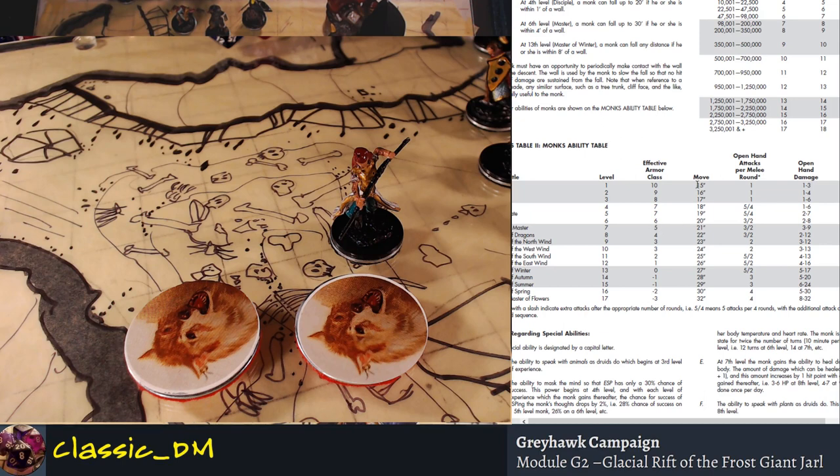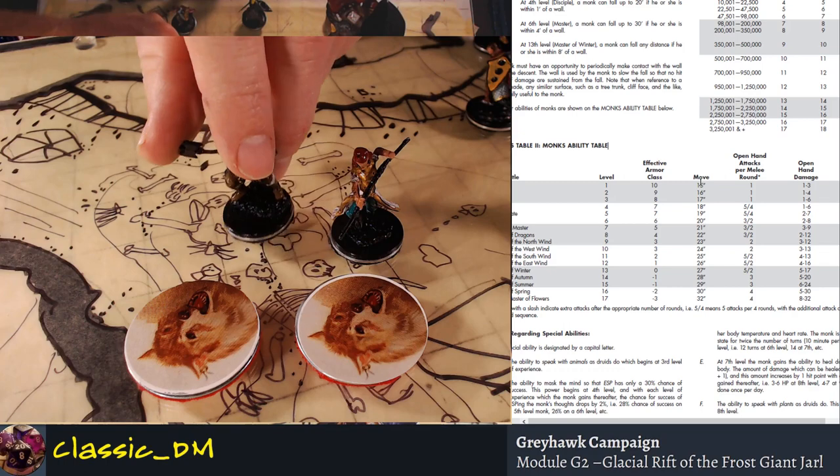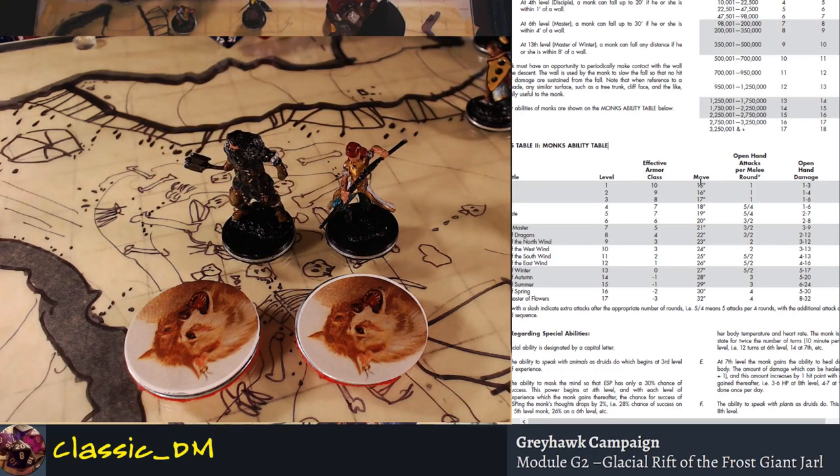Your movement speed is insane — better than anyone's movement speed in the entire world the moment you roll a monk. Human movement rate is going to be 12. You're going to be able to outrun a frost giant at level one, outrun a dire wolf at level two. In combat, especially using miniatures on a one-inch-equals-five-foot grid, the monk can kite things, chase something down, and evade. The monk's movement is a powerful tool to change the tide of battle.